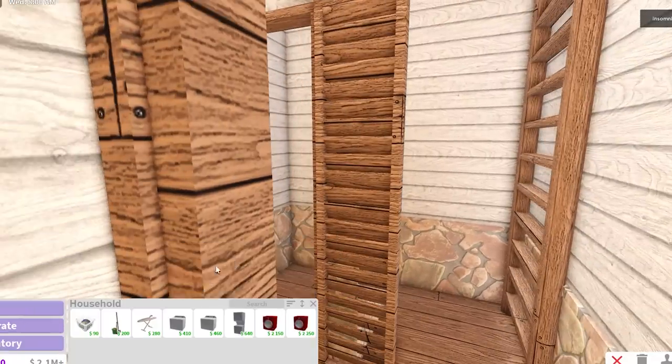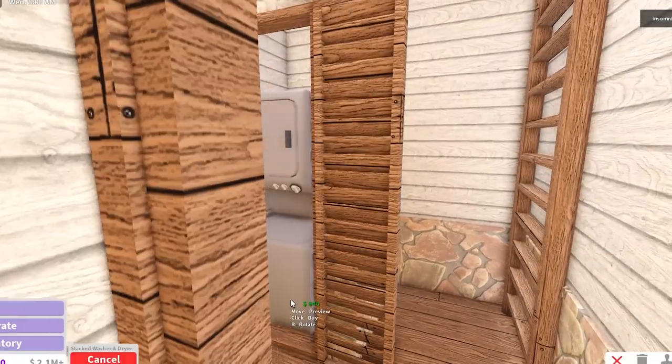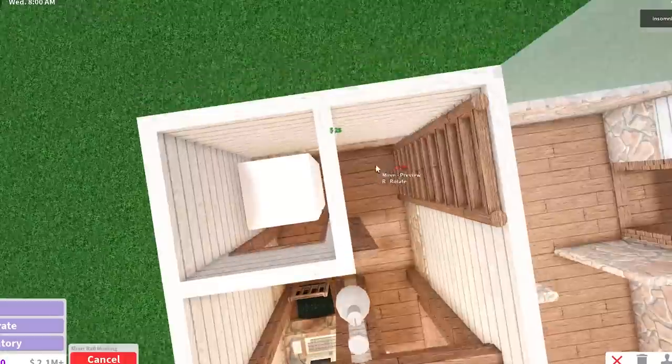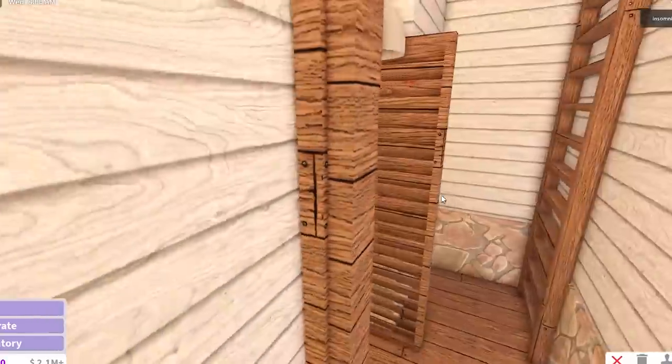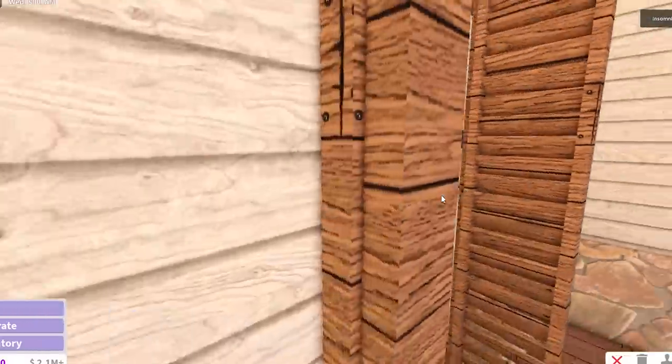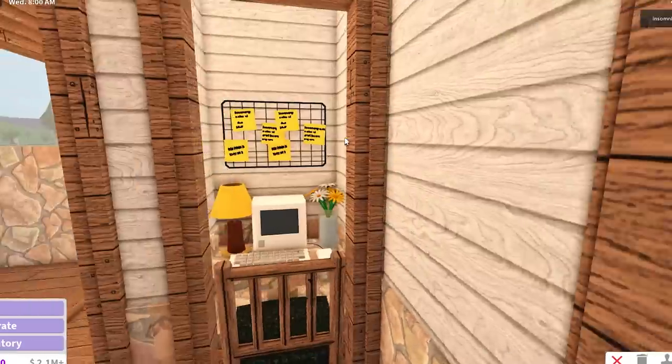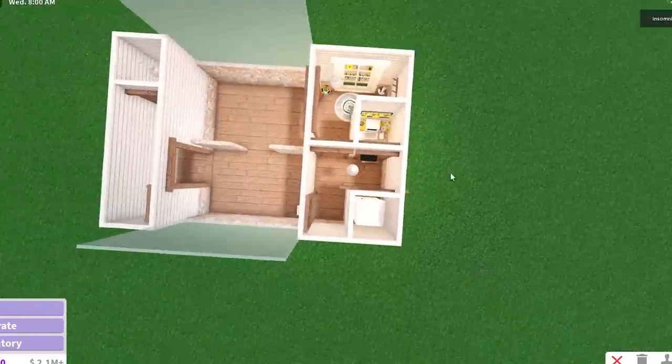Moving on from the office, we've got our laundry. This one is the quickest — just put the stacked washer and dryer. That's your laundry room. I always somehow end up having the washing machine next to an office or a living room, which is like the worst place to have it. You'll be trying to focus and do your work, and then the laundry is going to be like, it is what it is.